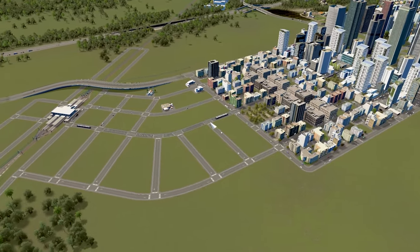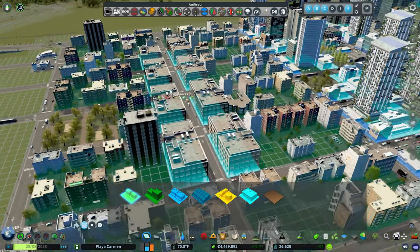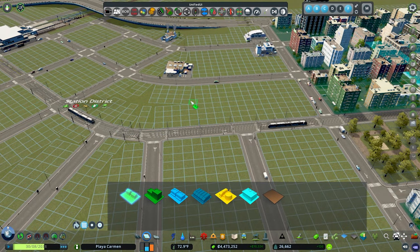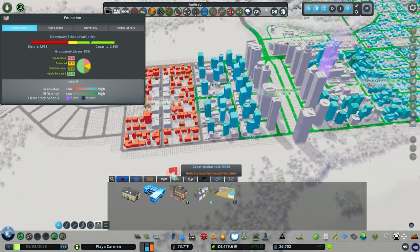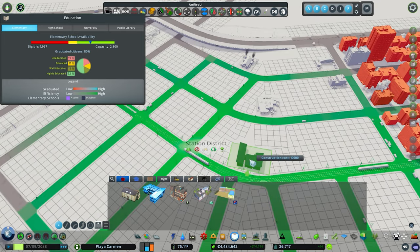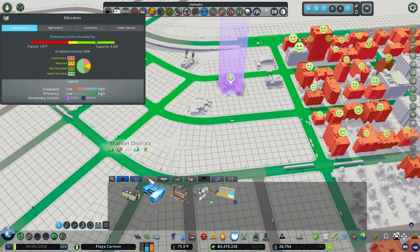Let's go back over to our TOD district and see how this is doing. The Uptown area really has filled in nicely. There's still plenty of office and commercial demand, so we'll take advantage of that in the Station District. I think we need definitely some parks and we need to think about schools too. We definitely need another school — our high-capacity elementary school is being gobbled up by all this high-density demand. Let's make sure we get an elementary school and see if we need a high school too.